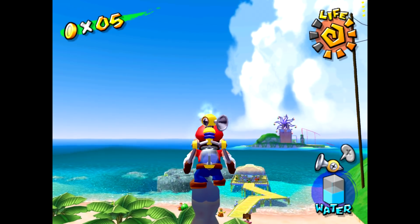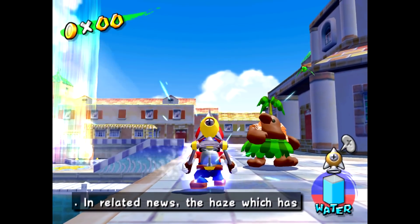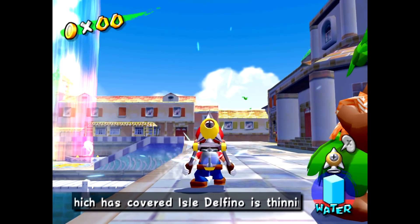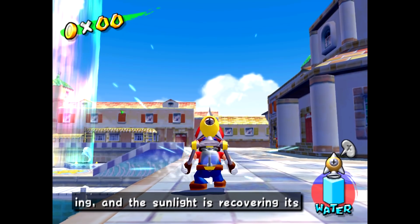Well, there's a way to test that right in Delfino Plaza. In this area, there's a water sprinkler that replenishes your tank, and there's a ledge that we can sidestep off of. So we have all of the conditions we need to use Rocket Storage, and we also have an infinite supply of water, which of course means an infinite supply of rockets.